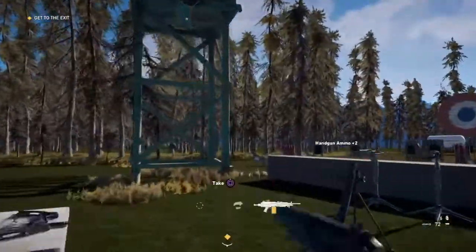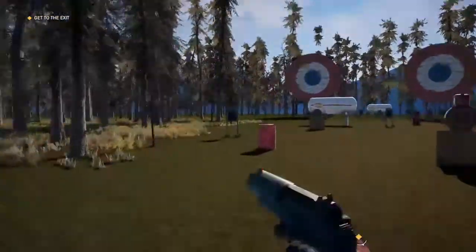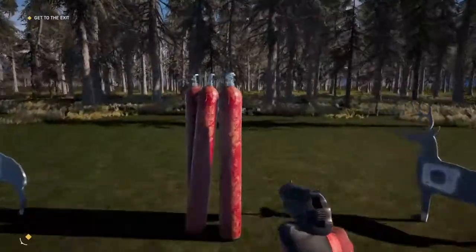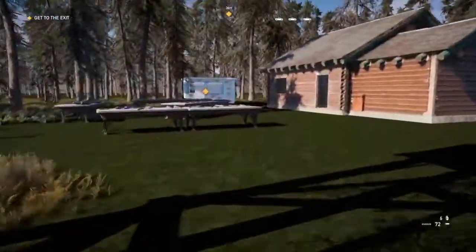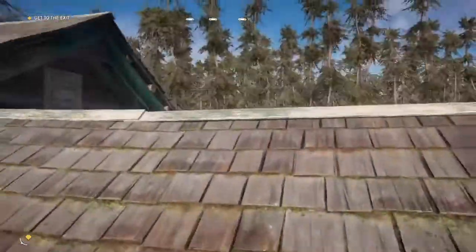I can now verify that this is a scenery-type map. There's not really any way to die unless you intentionally try to kill yourself — you can blow yourself up, obviously — but there are no enemies coming after you, so it's therefore a scenery map. It's not really intended for any actual combat.